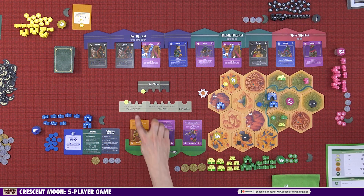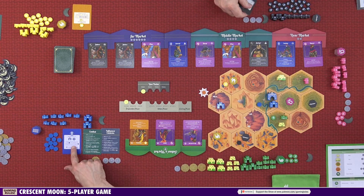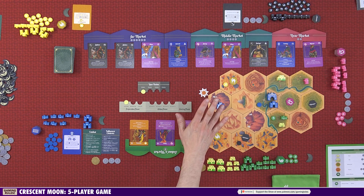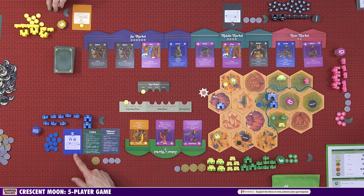The next step is reserves, which only applies to the Warlord, the Caliph, and the Nomad — we all have a reserve card. First, you calculate your reserve value. For the Warlord, it's always three. The Caliph's reserve value equals the number of castles and influence tokens on the board — it starts at two and can go up or down. The Nomad's reserve value is three multiplied by the number of influence tokens on the board: currently two tokens means a reserve value of six.